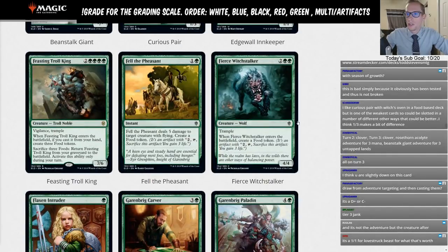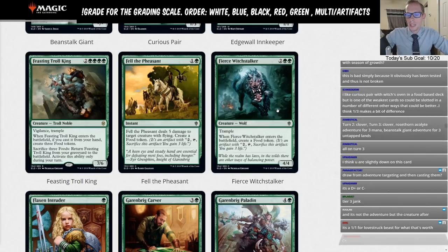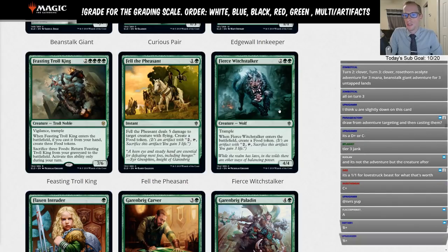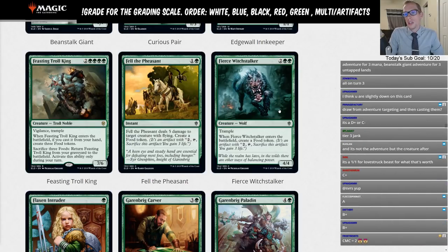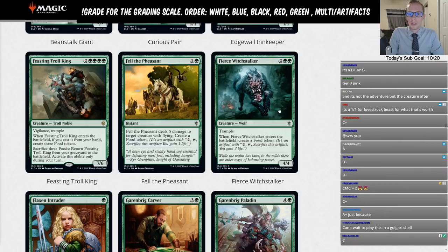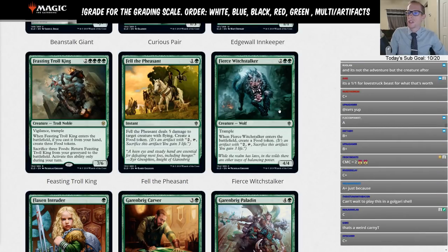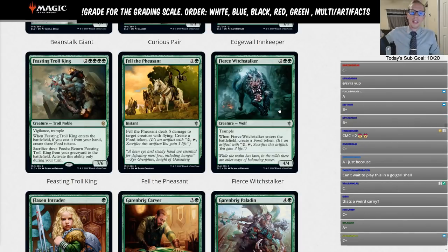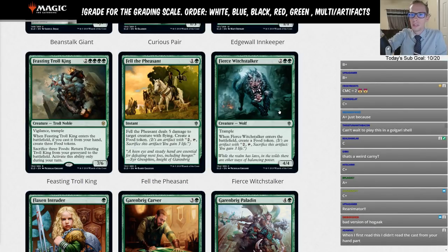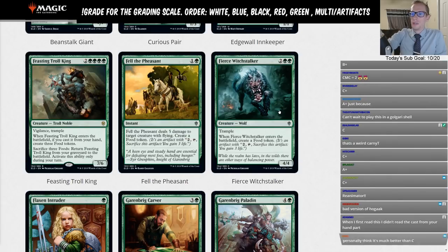Feasting Troll King is two green green green green — a seven/six with Vigilance and Trample, so six mana total. When it enters the battlefield from your hand, create three Food tokens. You can also sacrifice three Foods to return Feasting Troll King from your graveyard to the battlefield, activated only during your turn, and it enters untapped. So this is a six-mana seven/six with Trample — we're talking Carnage Tyrant territory. Obviously this can be countered, but it has Vigilance, and if it does enter, you get three Foods.